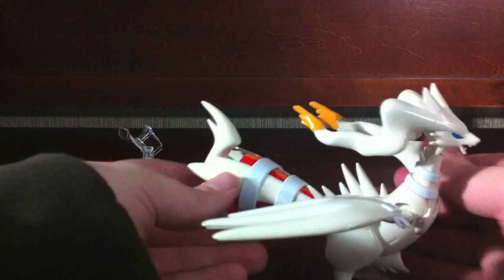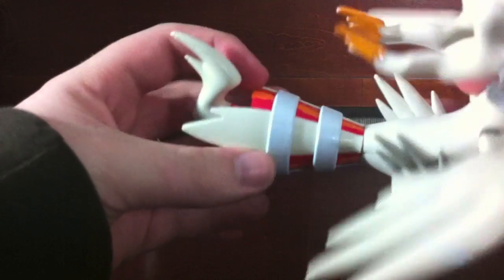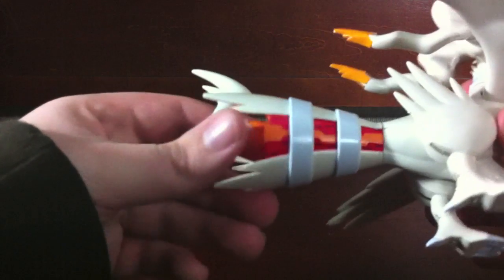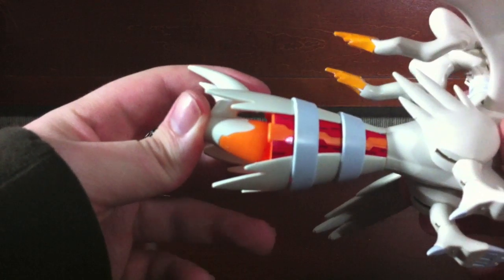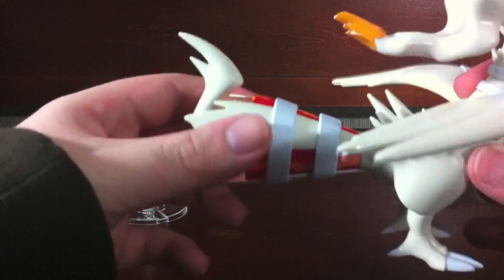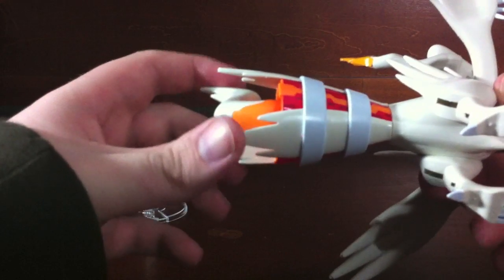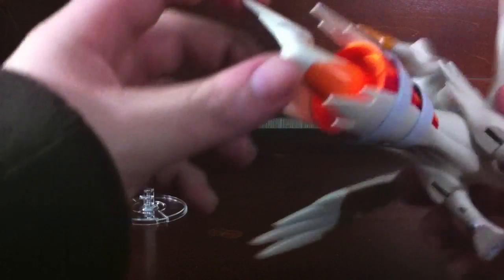The joints are kind of loose down here at the leg, but that's okay. So here's Reshiram — the butt is orange plastic with red stickers. The stickers apply very weird; it's like they forgot the fact that this was going on a cylinder and they don't fit that well. But thankfully it's covered up by a lot of white, so you don't really see any of the folds and problems in the stickers.